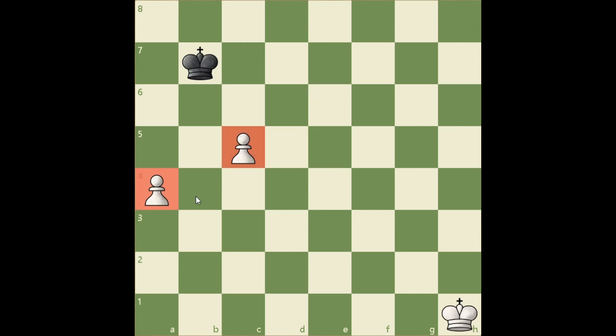White is two pawns up, but they are disconnected, and the king is far away. But actually these pawns can protect each other.